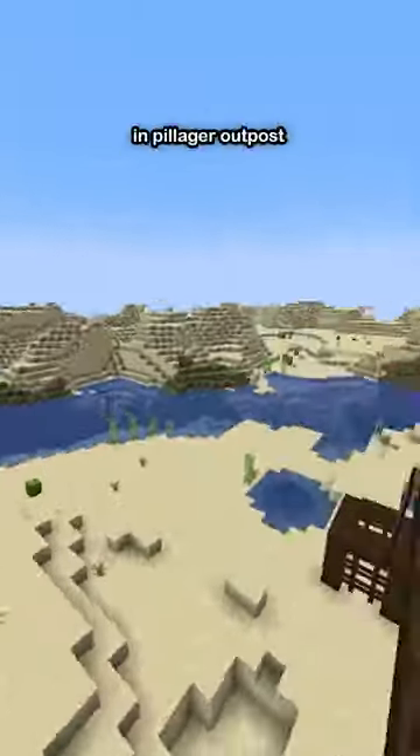There's also the Sentry armor trim, which can only be found in Pillager Outposts, and the Eye armor trim, which can only be found in Strongholds.